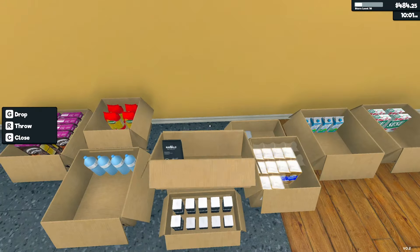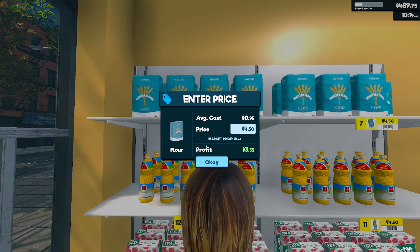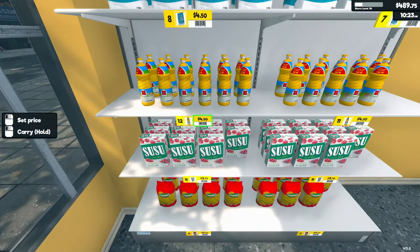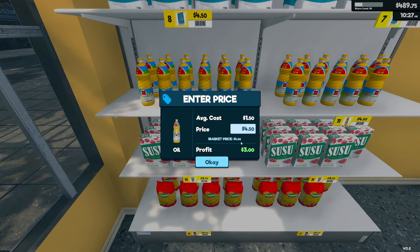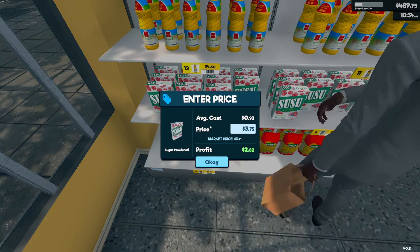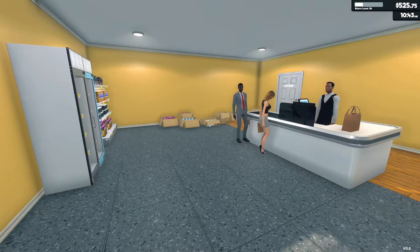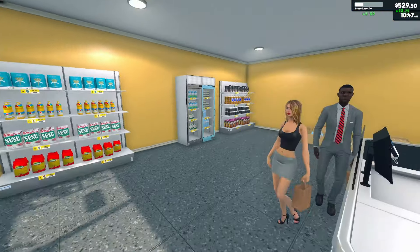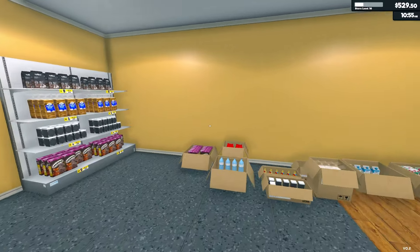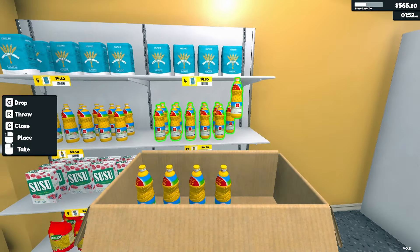I put that last coffee on the shelf. I also lowered prices to just about market price — so 446 cost, we're asking 450 — and some are exactly market price, 450 and 450. A couple items might be under by five cents. Trying something different: maybe lower prices will bring more people in. We'll test it out and see how we do at the end of the day.